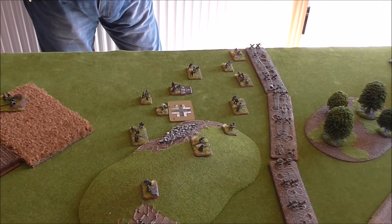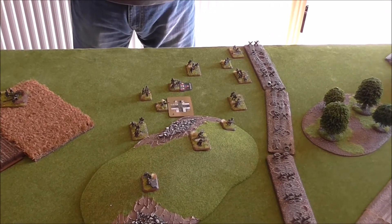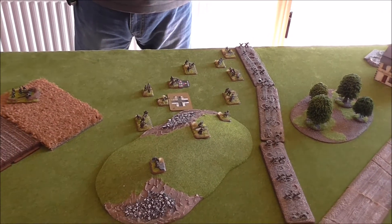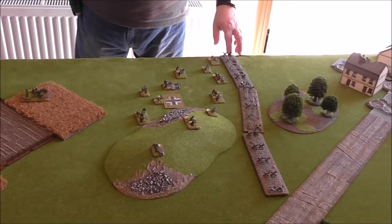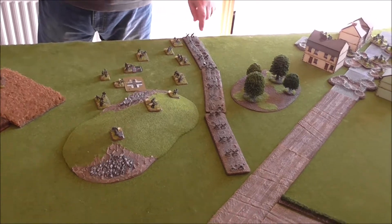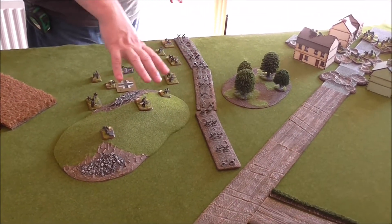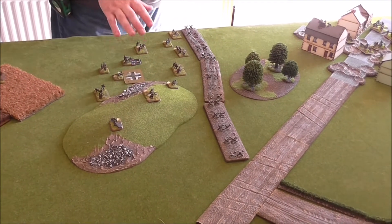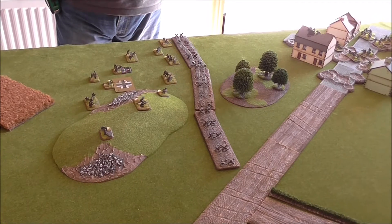So the mission's No Retreat — the objectives are live from turn one, Germans get first turn, and Americans start rolling for reserves from turn one, and we'll see what the Thunderbolts do. Because we've got prepared positions as well, I opted to put in three barbed wire, strung out in front of this front objective, because I think my biggest threat is going to be the infantry coming in, so hopefully that will slow them down a bit.